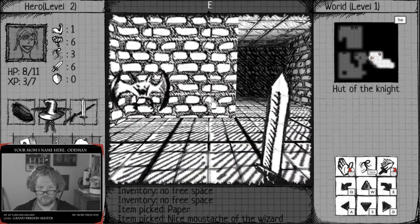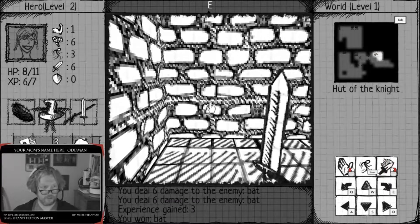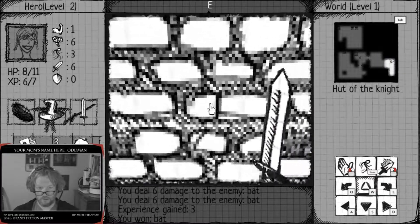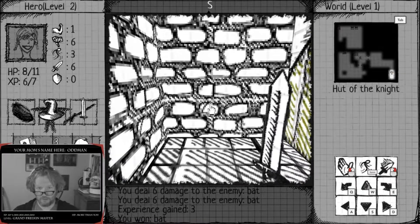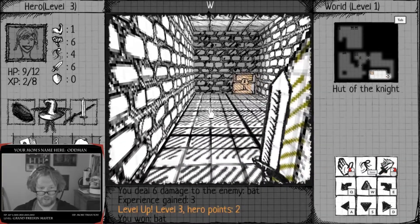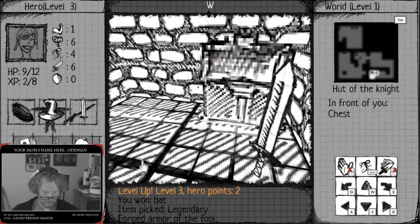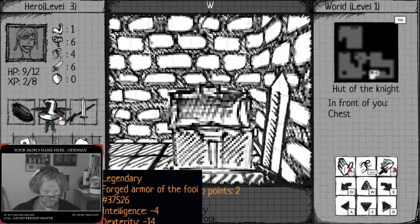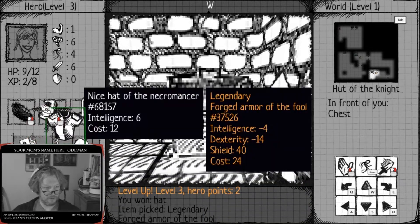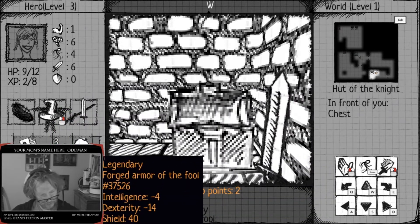I'm ready for this fight. He didn't hit me at all. And here's where I died last time. Got him! It went up a level and I got one HP for going up a level. Legendary forge armor of the fool - intelligence minus four, dexterity minus fourteen. Is that really what's gonna happen if I put this on? Yeah, it just eats up my stats. Shield 40 though - weird.